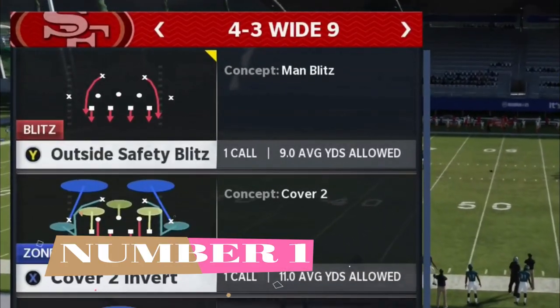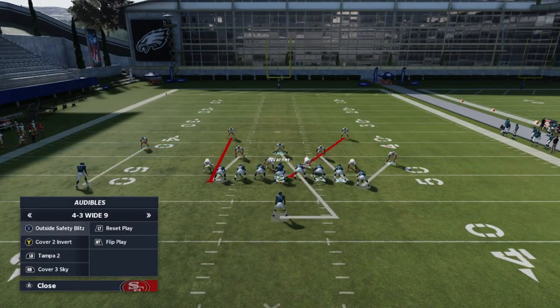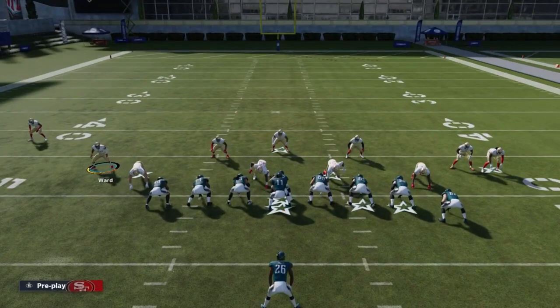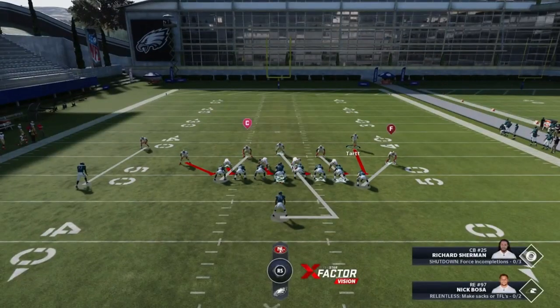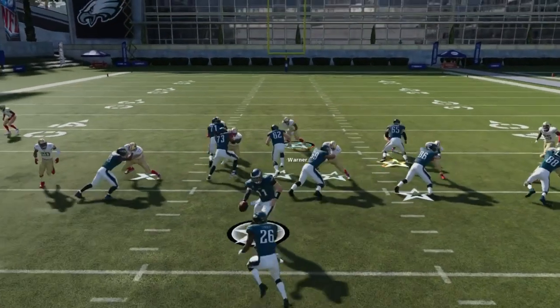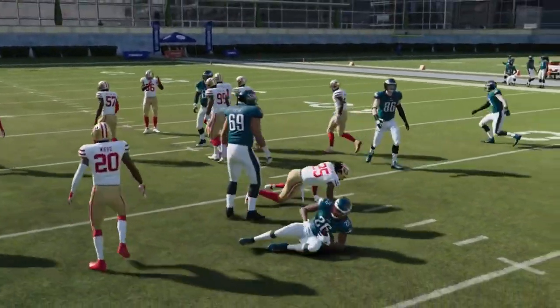It's the outside safety blitz and Cover 2 Invert out of the 4-3 Wide 9. When it comes to this setup, you don't really have to do anything — they set themselves up. I find it's best to user the safeties and get them down to the box a little closer if you have time. I also like to pinch the defensive line, but those safeties have a tendency to walk back when you make adjustments — EA should fix that because it can catch you off guard. Sometimes it's best to just not do anything and let the computer handle it.